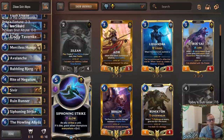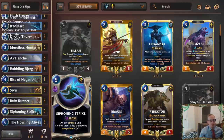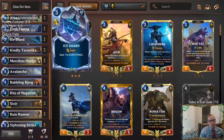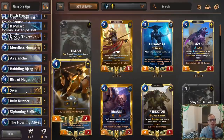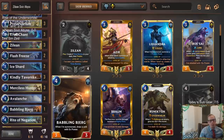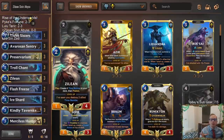Zilean allows us to predict and helps us find Howling Abyss or Siphoning Strike, whichever one we need. Or if it's early in the game against aggro, we can find Avalanche or Ice Shard. Maybe we need to find Sivir or Ruin Runner - both important because they're spell shield threats with a lot of power, and the spell shield helps Siphoning Strike strike the opponent. We got one Babbling Bjerg to draw Sivir or Ruin Runner.